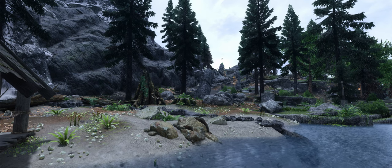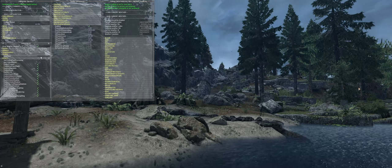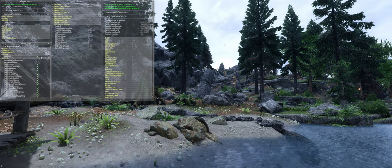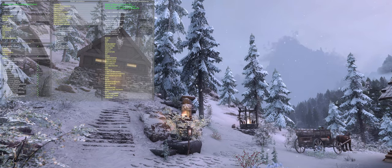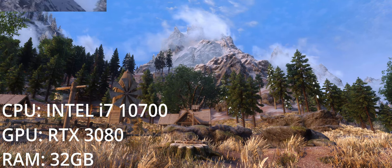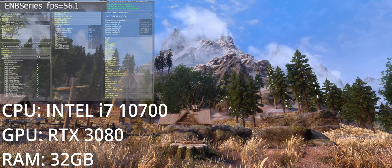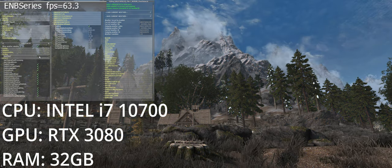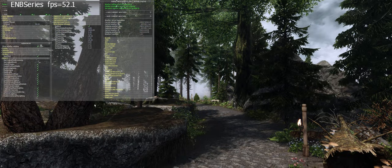Next up is the ENB, with Rudy ENB used by default. Personally, I find it works perfect with this list — it doesn't lean into being too dark or too vibrant, just a good middle ground that feels like an improved Skyrim. There are pre-installed ENBs you can freely swap between, including ENB presets which focus on performance. My overall FPS stuck around 50–60 depending on how dense the area was, so for how much this list adds, it runs really well.